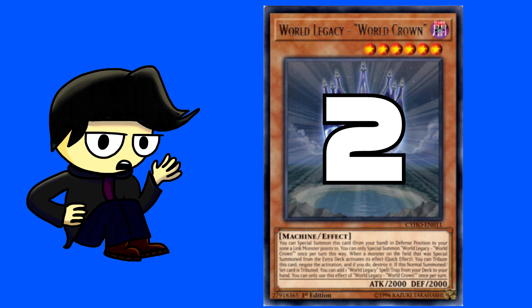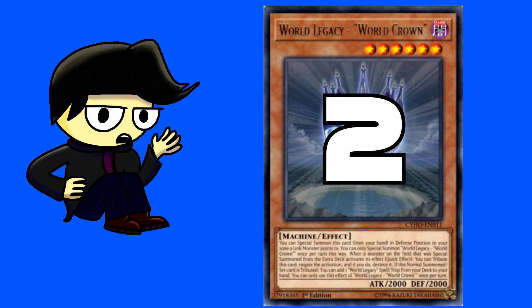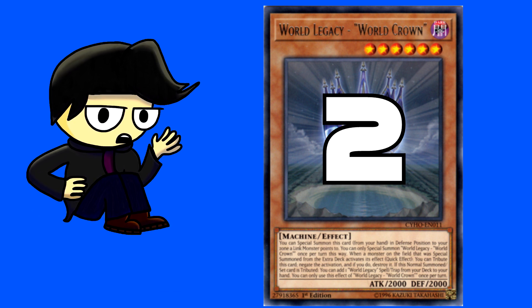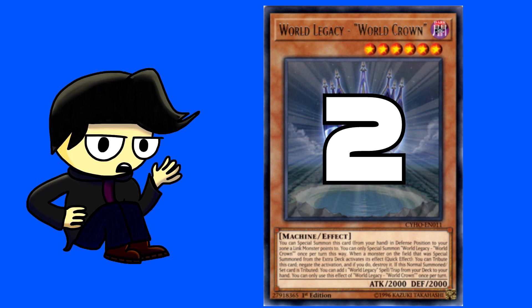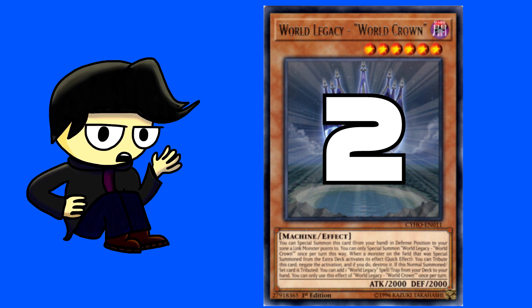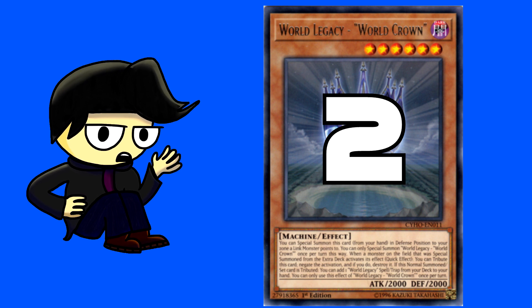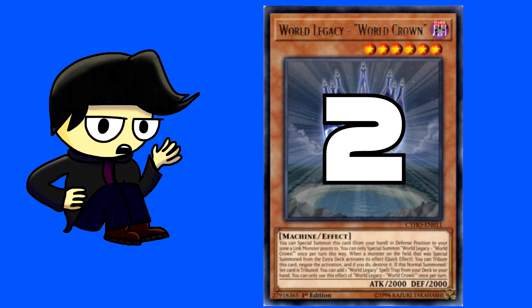I also play 2 World Legacy World Crown, which has the same special summon clause as the other Crusadia monsters. It can also tribute itself to negate the activation of a monster's special summon from the extra deck and destroy that monster. However, the two main flaws with it are: first, it's a Level 6, which isn't too big of a deal but can come up; and second, it's not a Crusadia.